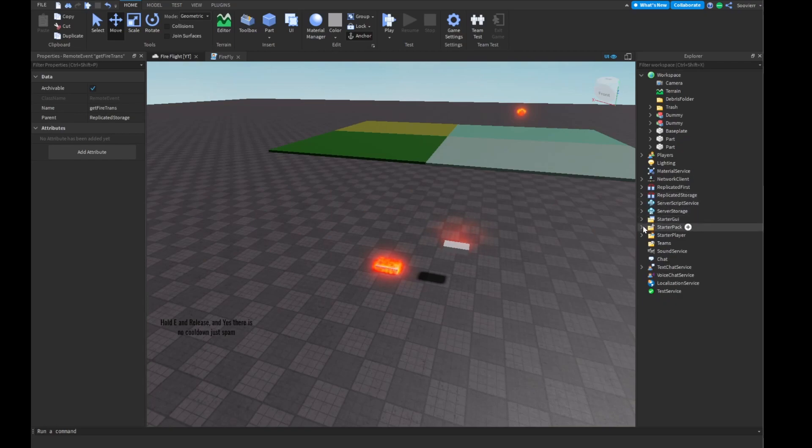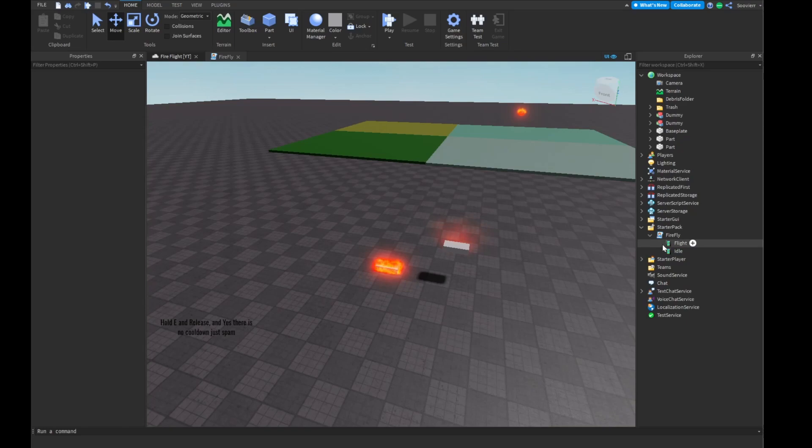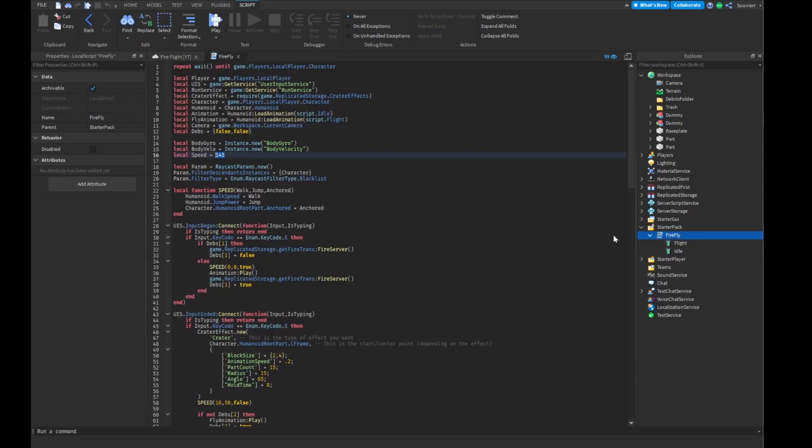Now we're going to go into our StarterPack — we're going to have our fire flower and two animations. For the animation, it doesn't really matter how it looks. I just made an animation that looks nice for the video, but you can make a simple character that is just facing down while they're flying. You can make a simple idle animation — you don't have to add any of these, but this is what I want to do. So now we're going to go into the script.